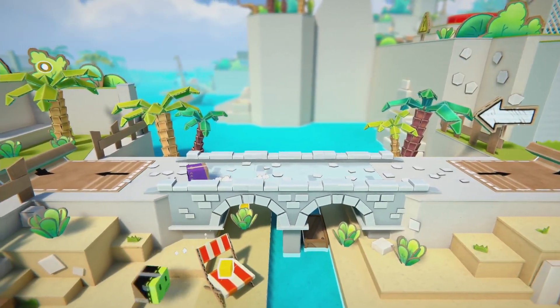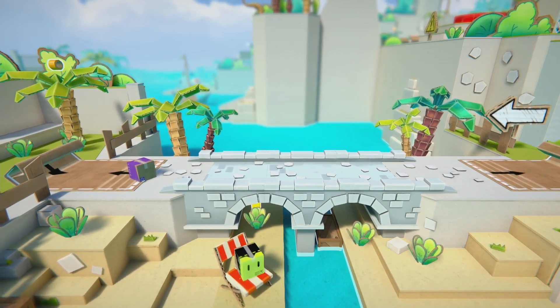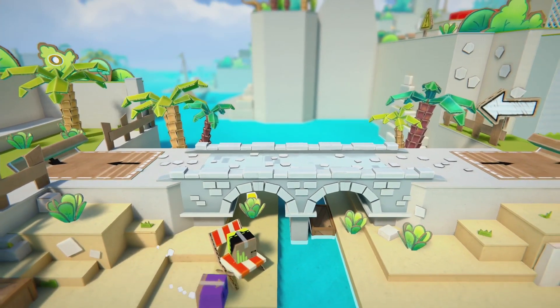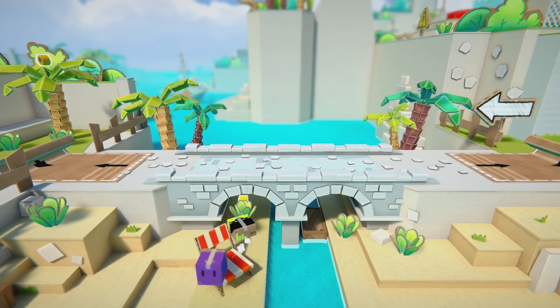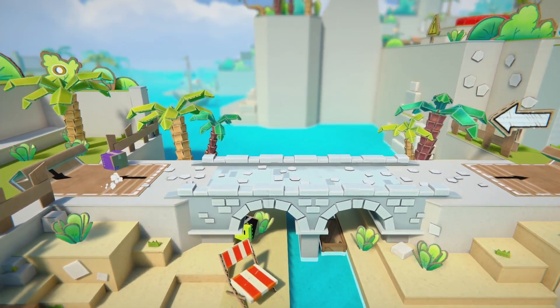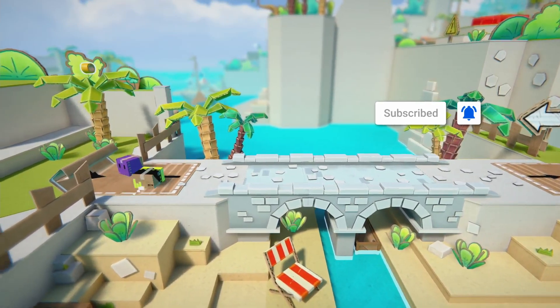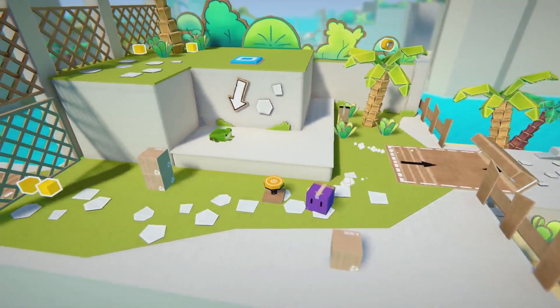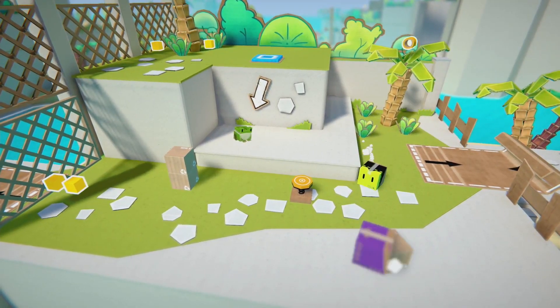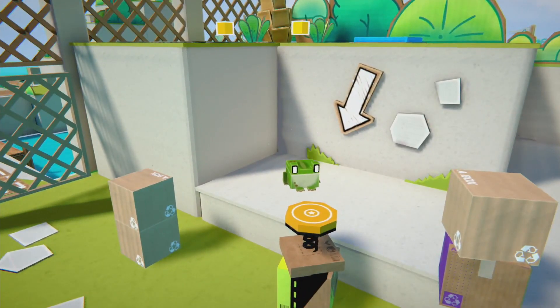Overall, Pile Up Box by Box is an incredibly relaxing 3D platformer with enjoyable puzzles. We loved the game's cardboard worlds and enjoyed being able to customize our characters. This is a fantastic game for beginners and young children while also having enough to offer for more experienced players. We enjoyed playing together and would definitely recommend it to families and friend groups. The game supports 1-4 players locally and is available on Nintendo Switch, PlayStation, Xbox, and PC.